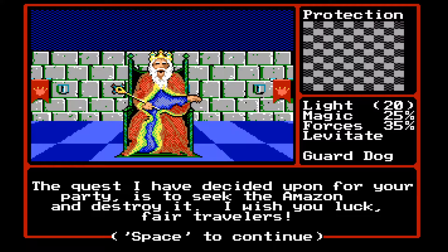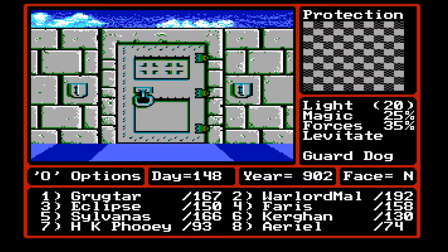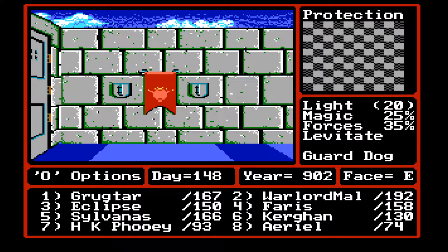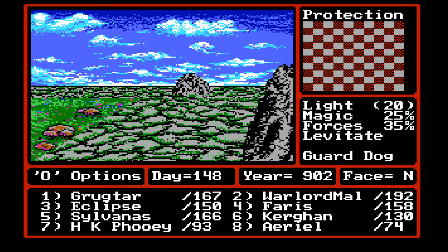Seek the Amazon and destroy it. So with that being said, we don't really have any other castles to explore except Castle Luxus. And I'm not entirely too sure about what to do with the Bishops. So we're going to go do the Amazon for now.